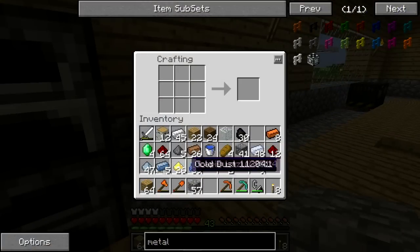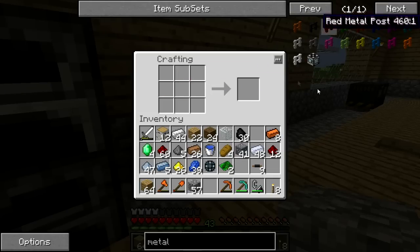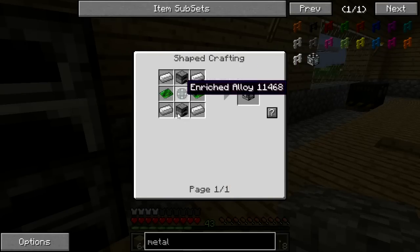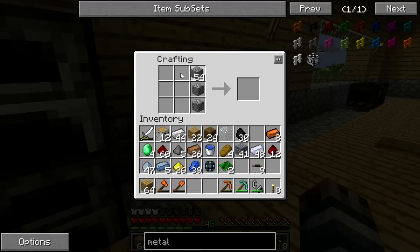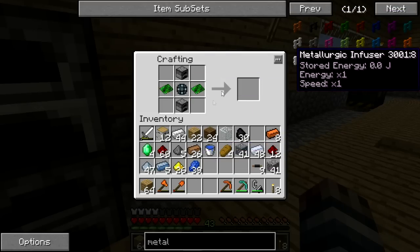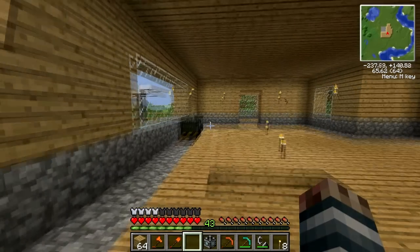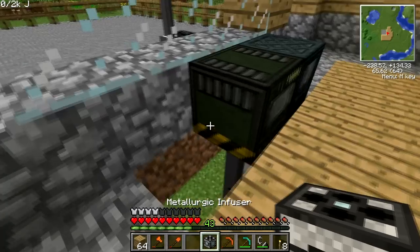I wonder if the mod developer has seen my video. Probably not, because I'm not really a big YouTuber — but that'd be cool. Let's make those furnaces. We will craft these together — iron — that's 10 iron. And now we have our metallurgic infuser, and we'll be able to produce steel and bronze a lot quicker and a lot better.